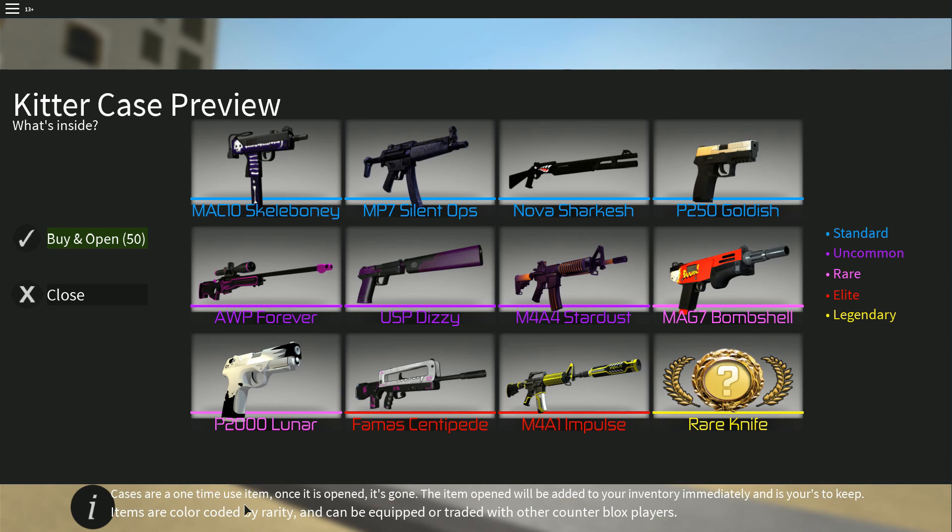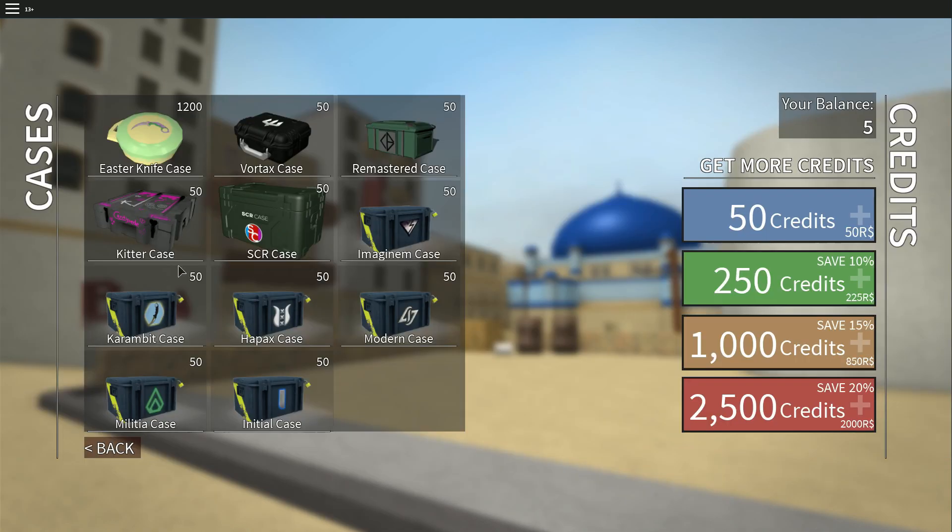A Lunar that looks okay — I mean, from what it looks like, that looks fine. The Centipede — in my opinion, that's probably the best skin out of the entire case so far. I really like the way that looks. The Impulse is also really nice — second favorite in the entire case.